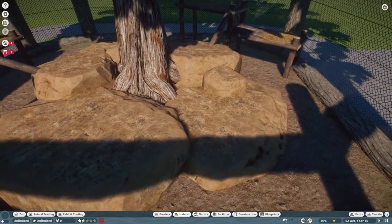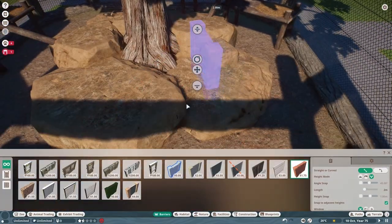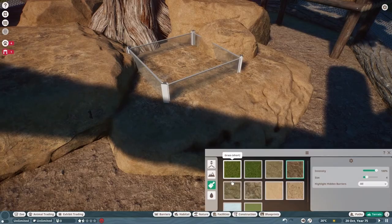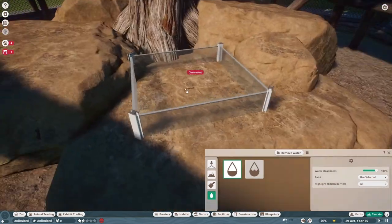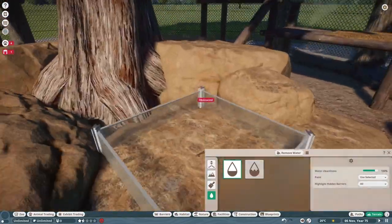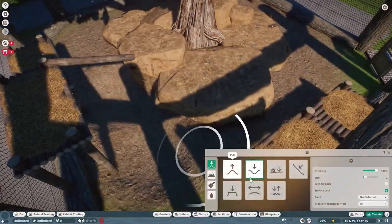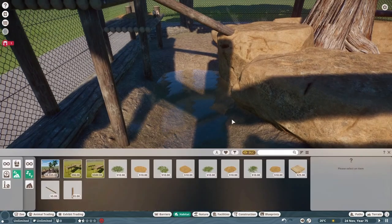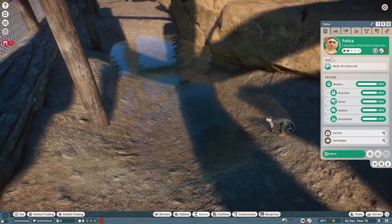It's a fairly simple enclosure really. I wanted to put a bit of water in here and I thought I could just do it with these barriers where you fill them up with water, but it doesn't work. It's probably something obvious that I'm missing - maybe it needs to go deeper into the ground, or maybe it couldn't because of the rock. In the end I just put some natural water down here in the ground and the monkeys can walk down there and drink from that instead, which is fine. Gets the job done and it looks nice.